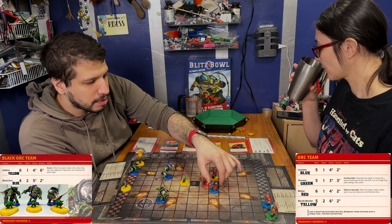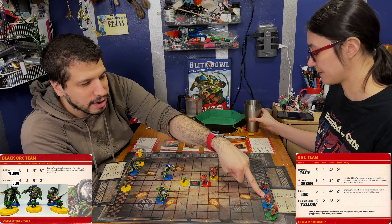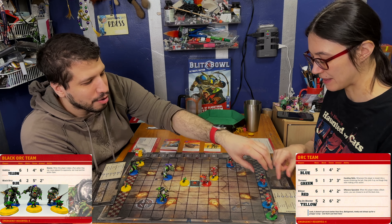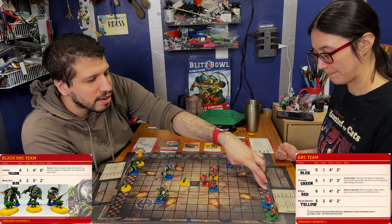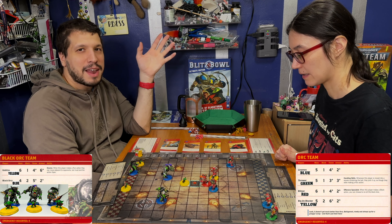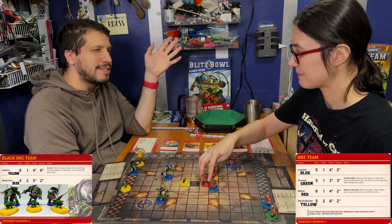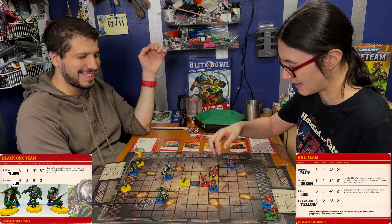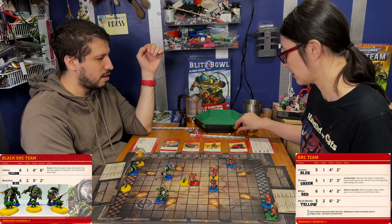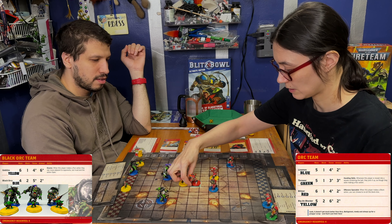So we're going to agree that in the end zone — you said this last time — if there's a person here and here, my little guy cannot go here and take the touchdown. Yeah, I feel like it would have to be an open spot with no one else around. We had a game before where it was a point of contention. So, I moved. I'm going to mark and we'll bounce the ball.